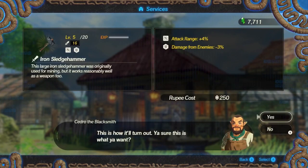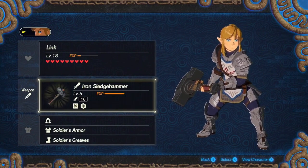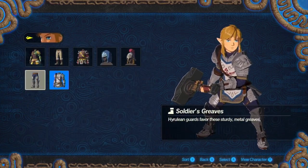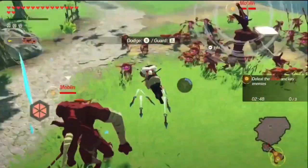The cooking is a little different — you can make different recipes and things to strengthen your character. You can also customize your character with different items and gear that you find throughout the game. It's like Breath of the Wild in that you can do all these different things, but on a different scale with Age of Calamity.